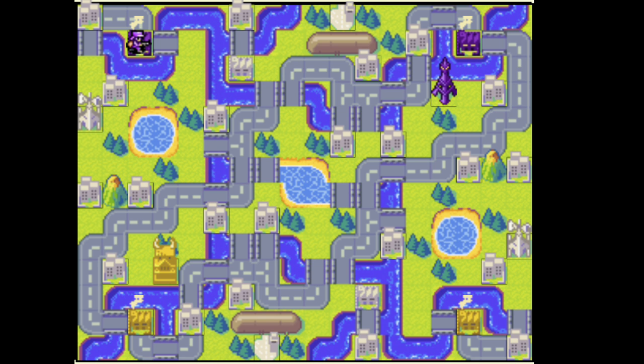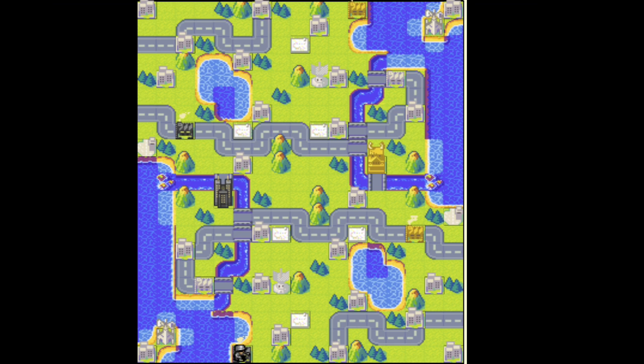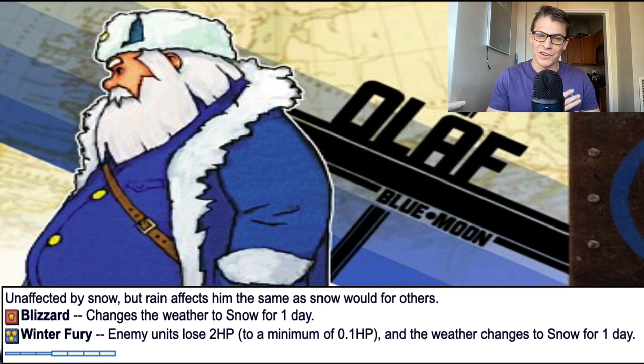Regarding maps, Max prefers open maps where artillery aren't very viable and there are minimal choke points, so his tanks can run around free, smash and bash, and do a lot of early game damage. He also likes copter-heavy maps or maps where there are a lot of airports, because his copters and direct air units also get the direct firepower boosts that his other units enjoy, and he also gets the movement bonus for them during powers.